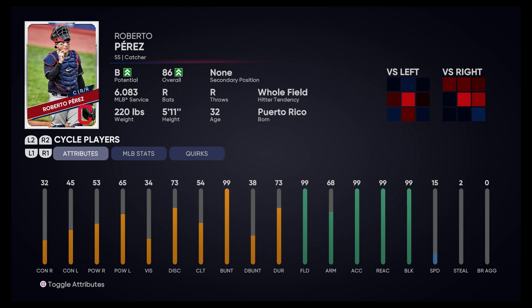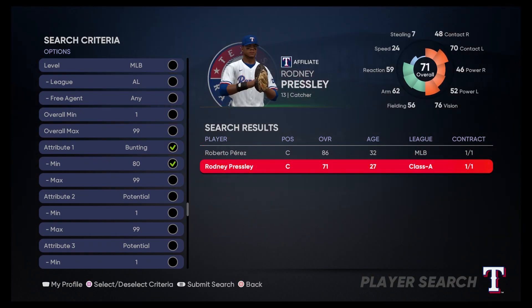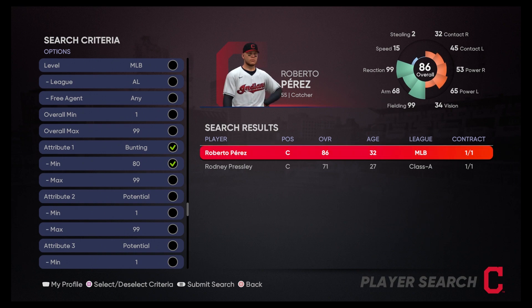Roberto Perez is a very good defensive catcher — 99 fielding. Everything other than the arm is a 99 for fielding. And when you can bunt at a 99, you're my guy. You're definitely my guy. There's a Class A guy Rodney Presley, no disrespect, but we're not going to need his defense. We're going to need Roberto Perez's defense, especially in a low-scoring type of game. The CPU on Hall of Fame or Legend difficulty might be tough, so we need all the defensive experts we can get. Roberto Perez, you are definitely my catcher.